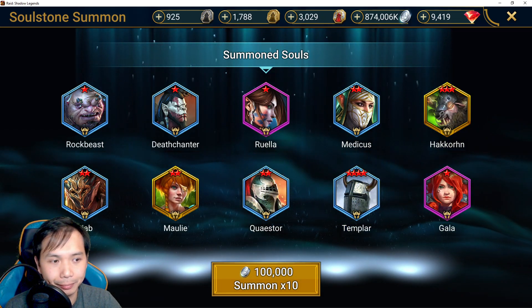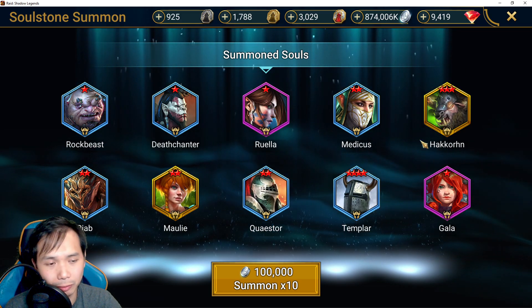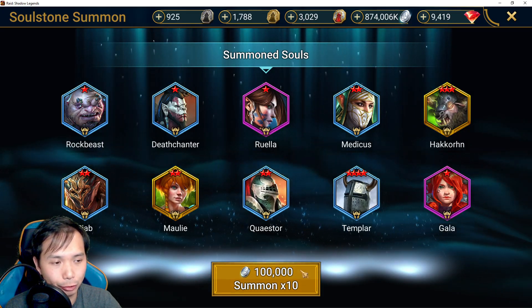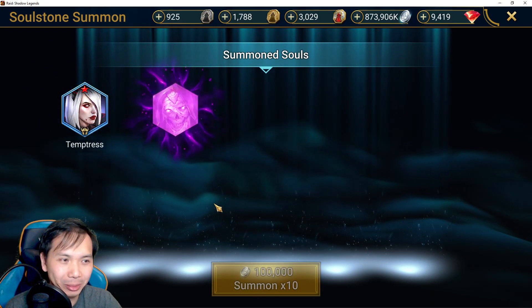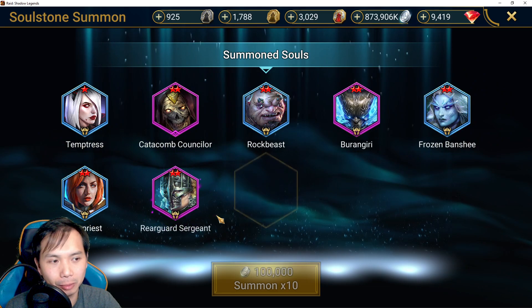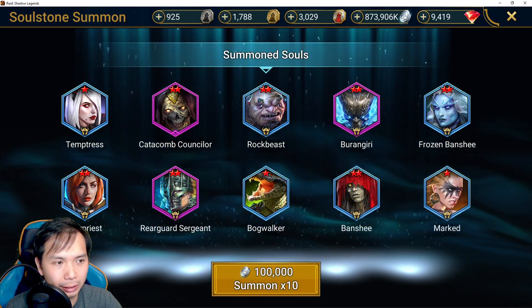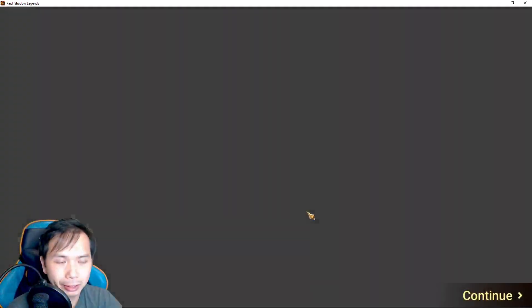Two star Molly - that's actually a big win! I don't have a blessing on Molly and I use Molly for Hydra, so that's a significant find. Smash Lord I don't even use, but three star would be best for him. The Molly is the best so far - a two star blessing gives her some HP or defense, which is great for Hydra.